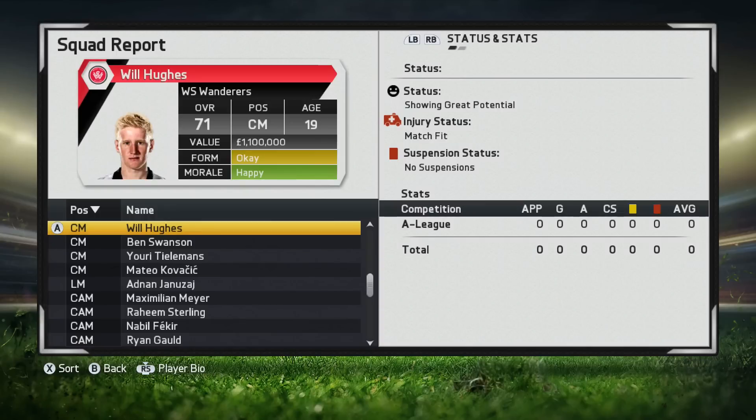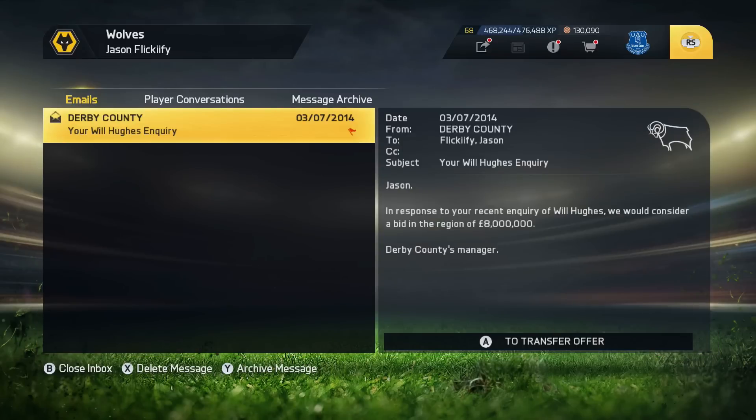Will Hughes begins as a 71 rated center mid at age 19, showing great potential, and has an estimated value of 1.1 million. But when you inquire about him they're going to say about 8 million, so I would say you can pick him up for right around 5 million, somewhere in that in-between mark.